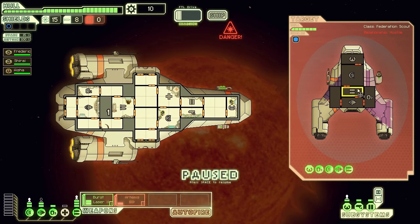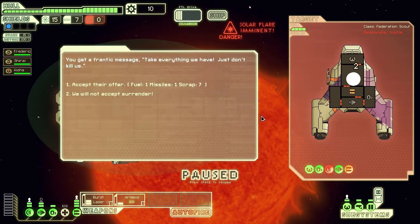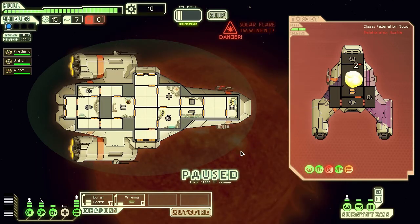We just got hit with a burst weapon. We're going to dump the Artemis missile against their shields, and then use the burst weapon against their weapon array. As you can see, we've hit them and it caused quite a bit of damage. Now we can accept their offer of surrender - it's one fuel, one missile, and seven scrap. That's very, very low, so we're going to refuse and not take that.